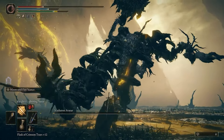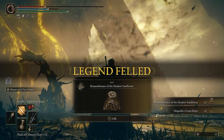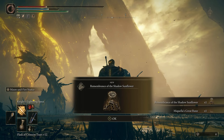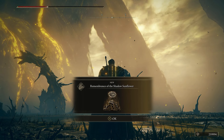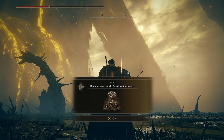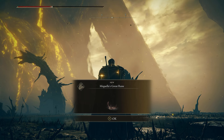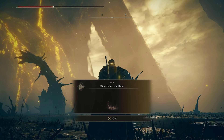Once you've defeated this Avatar, you'll of course receive the Remembrance of the boss — the Remembrance of the Shadow Sunflower — but you'll also receive something else very interesting called Mikula's Great Rune. This Great Rune can't be used like the other Great Runes in the base game; it's used for another boss fight later on in the game, which I won't spoil here. And just like all other Remembrances, you can take it to the Finger Reader back at the Round Table Hold to get some fun items, or use it for runes if you already have all the items.